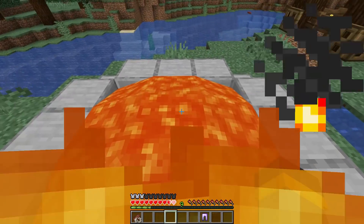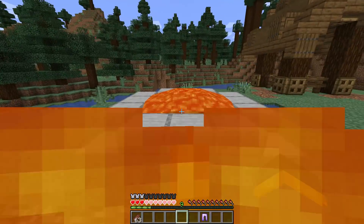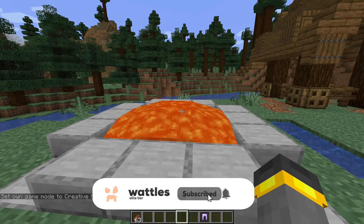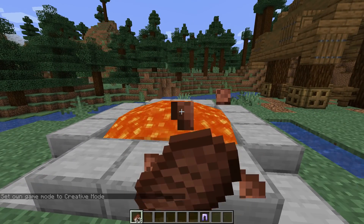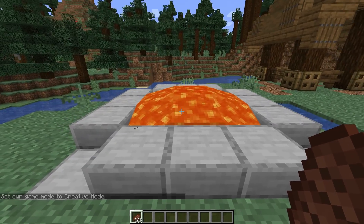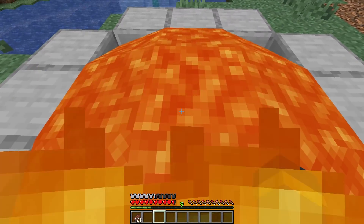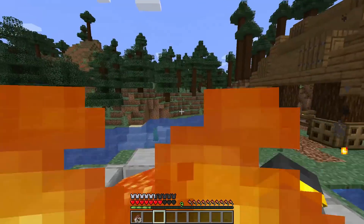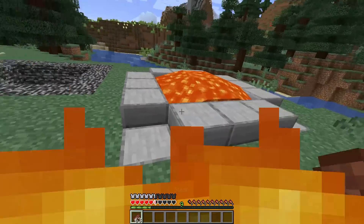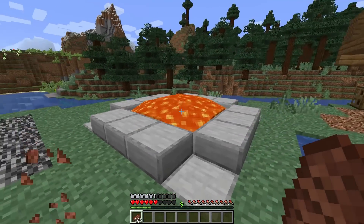With fire protection four on one piece of armor, you'd have a little bit of time to get out of the lava, but not as well as one would probably expect. One piece of fire protection four — that's not very much fire protection at all. But if we get two pieces of fire protection four armor, things get a whole lot better. With two pieces, we can basically just stand in the lava and not really worry about it. We do have to worry eventually, but two pieces is significantly better than one.